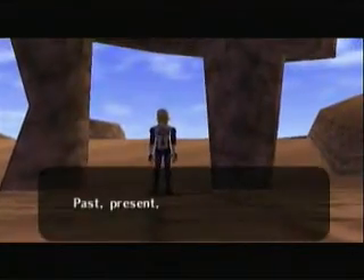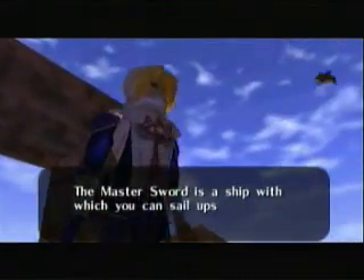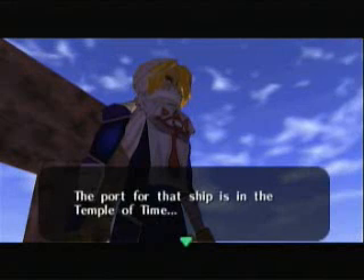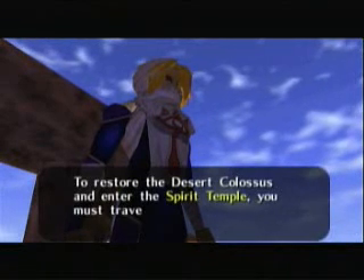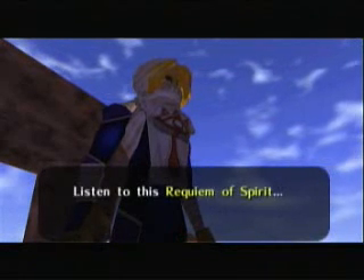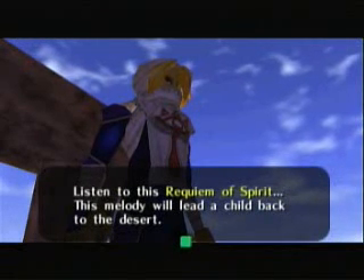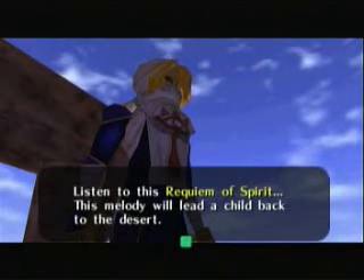Oh, it's Sheik. Past, present, future — the Master Sword is a ship with which you can sail upstream and downstream through Time's River. The port for that ship is in the Temple of Time. To restore the Desert Colossus and enter the Spirit Temple, you must travel back through Time's flow. So listen to this Requiem of Spirit — this melody will lead a child back to the desert. We're actually going to learn this song in the next part because we're out of time. Thanks for watching and goodbye.